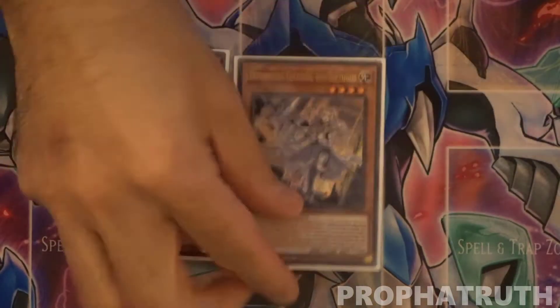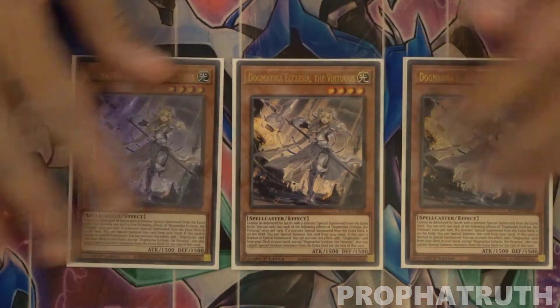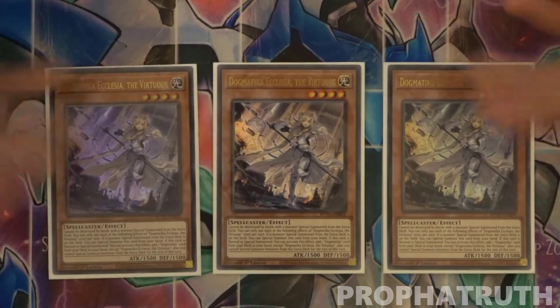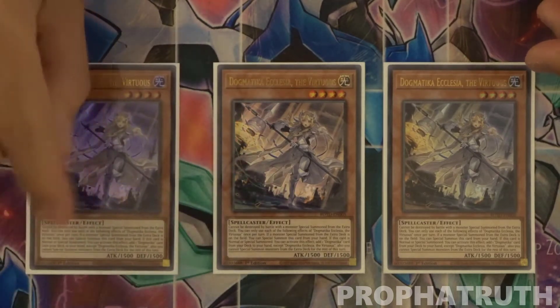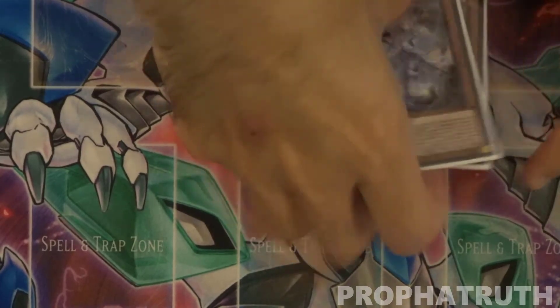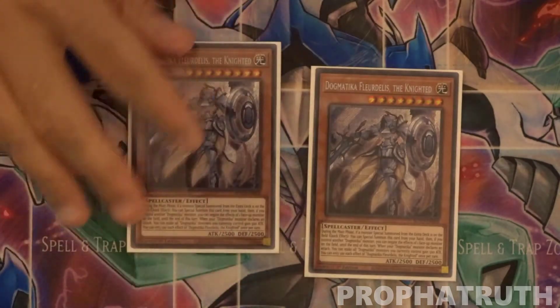First up, I'm playing three Virtuous. In any Dogmatica engine you have to play three — she's your searcher. She searches not only for monsters but any of the Dogmatica cards. Really, really good. She can't be destroyed by battle with monsters from the actual deck.